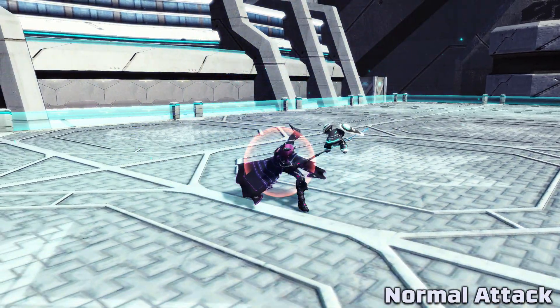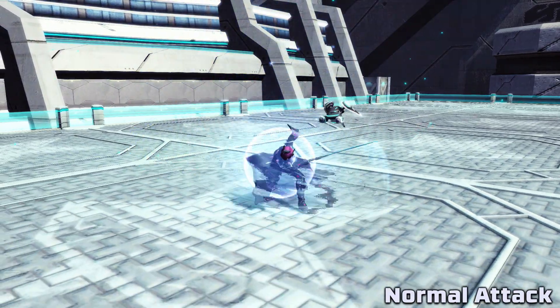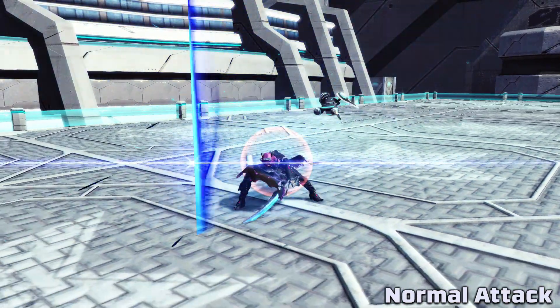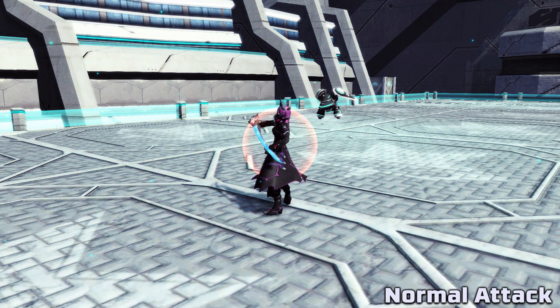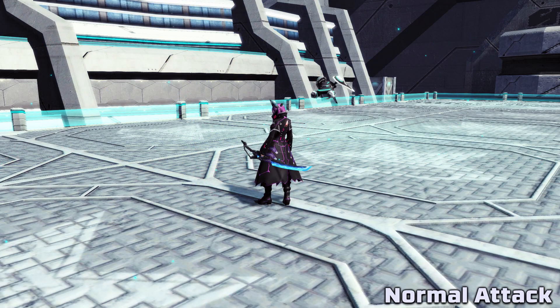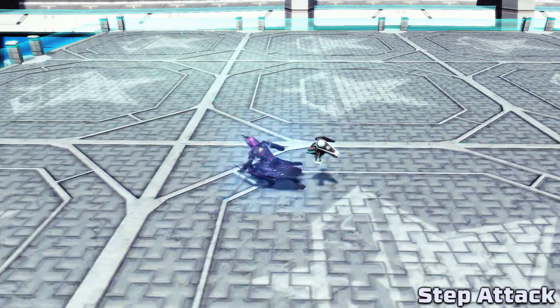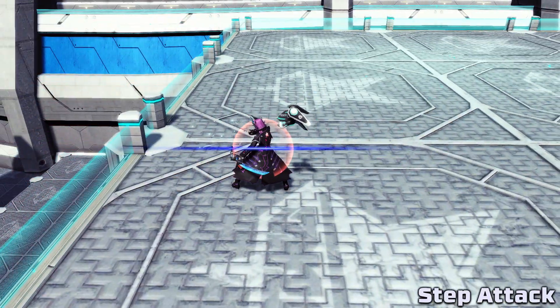Moving on to each weapon's attacks, starting with the katana: its normal attack is split into three quick hits. The first two deal moderate damage, while the third spinning hit deals about the same damage as the first two hits combined. Its step attack is basically what you might expect from the katana, and offers some quick guard frames while restoring some PP.